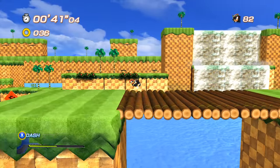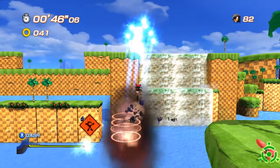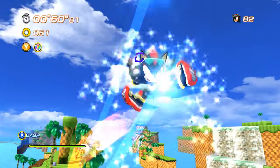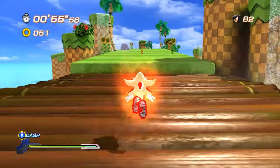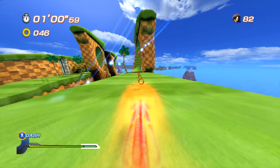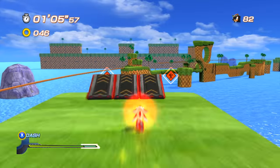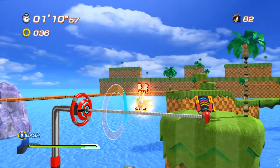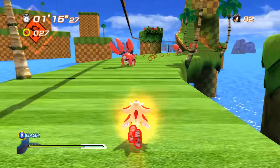Gotta be very, very careful, because there are lots of bottomless pits. Look at that background with just the waterfalls on Splash Hill — it looks so awesome. Alright, we are now Super Shadow! Holy crap! Why does that look so hype? There's so much motion blur. Let's see if we can kinda hold onto our rings for a decent amount. It was a little bit too slippery there for my taste.